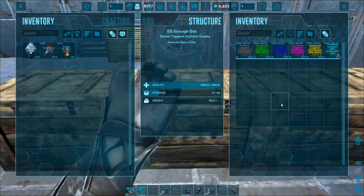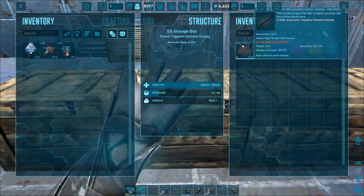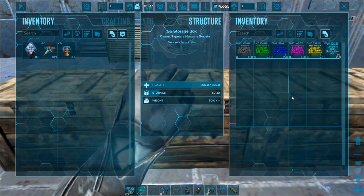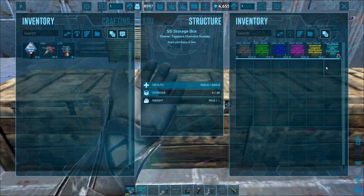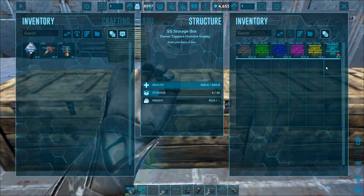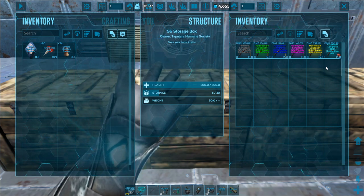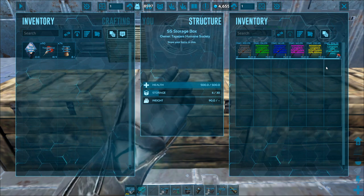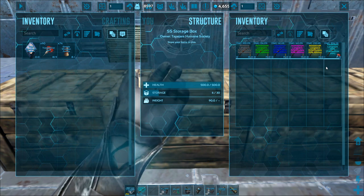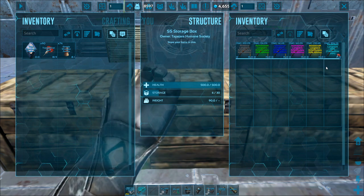What does this do to your gear? You'll see here that this primitive long neck rifle has a base damage of 100% and that this ascendant long neck rifle has a base damage of 306%, meaning it's 300% better than a primitive. Your darts are going to be more effective if you're trying to trank things, and if you're using rifle ammo it's going to do three times the damage. Its durability is also going to be much higher, meaning you'll get a lot more shots before it breaks.